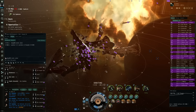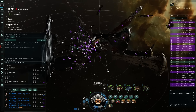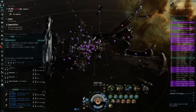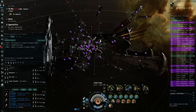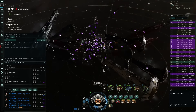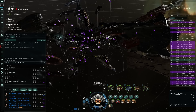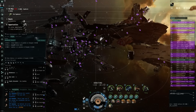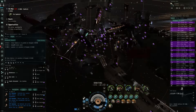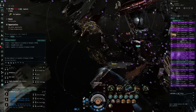Welcome all to this mass test — we will start soon. For now, please form up in FD at the gate. We're at 327 in local, going up to 330, but not at the five or six hundreds we saw in the previous test just yet. Maybe that's because of the requested focus on supers and carriers. Over here we have something pretty interesting: a group of FAXes coming in, which is pretty cool.